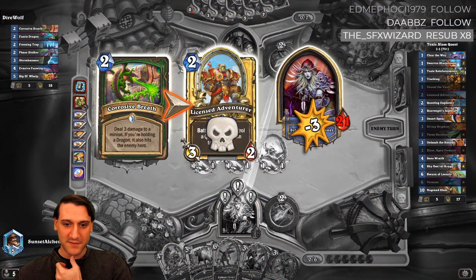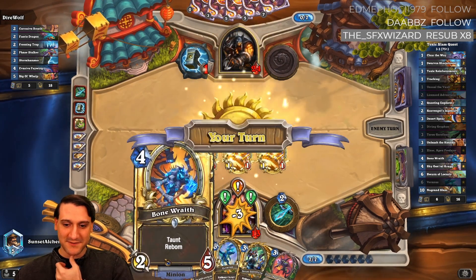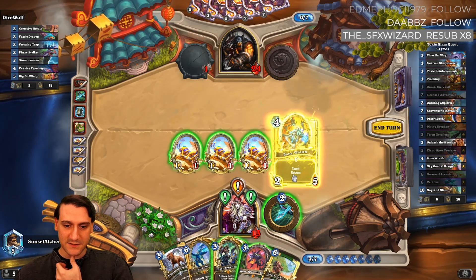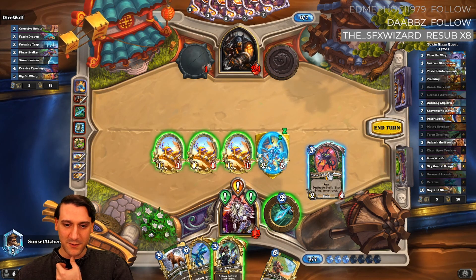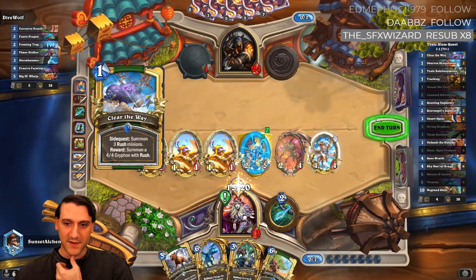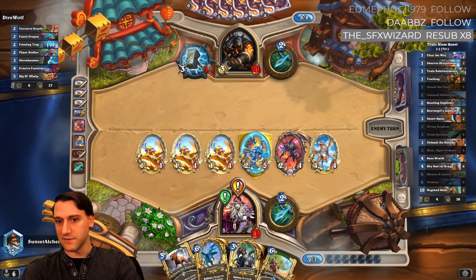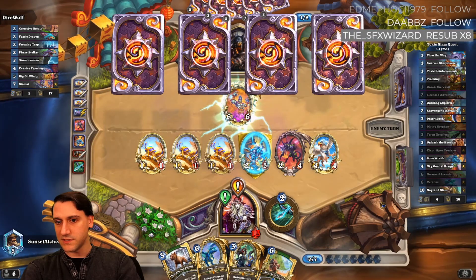Wait, did he kill the griffin? No, we haven't summoned the four-four griffin yet. It's definitely worth playing bone wraith now, and I kind of like just dropping Zixor even though he's not getting the rush value. Alternatively we could hero power, but having a four-four out there — we're not getting the rush value out of either of these, but we've got a lot of pressure and we need it because he's done a lot of damage to our face already.